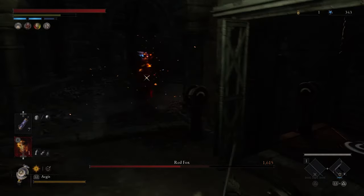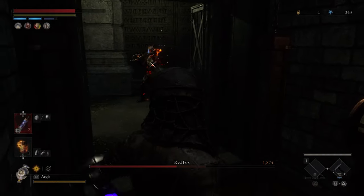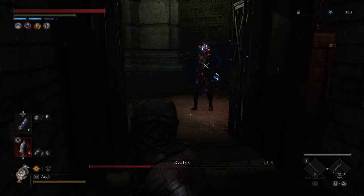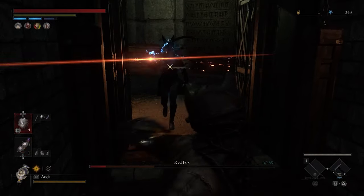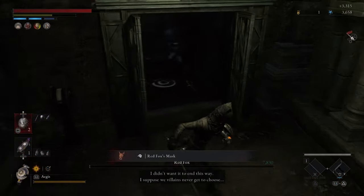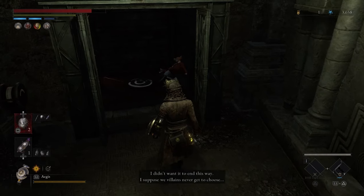Sometimes she'll sort of wander back out into the hallway and start going back to her original location — no worries. Come out of your elevator, throw a throwable at her, and she's going to turn around and come back down towards you. Run back to your elevator and repeat the same process, where she stands out in front, walks back and forth, and you simply unload your throwables. She's afraid to come in the elevator, and if she ever does, all you have to do is roll out and trigger her back out in the hallway.